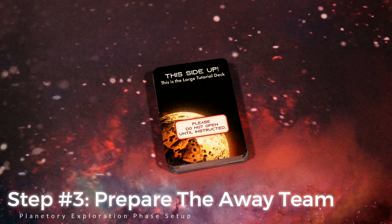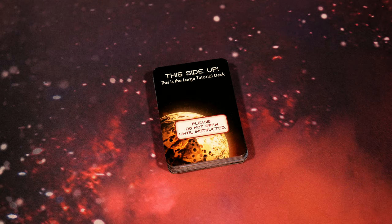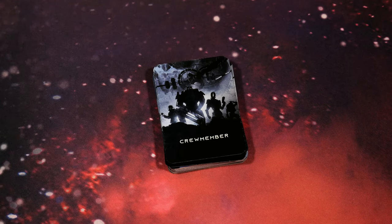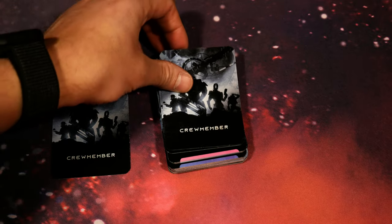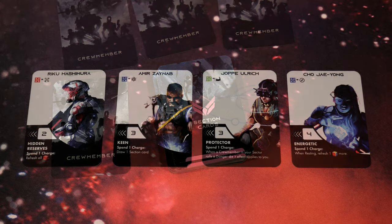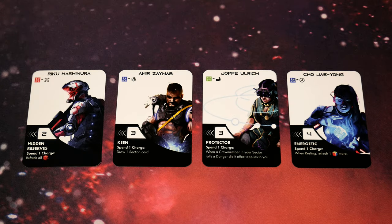Some pieces of the crust look large enough for a touchdown and we detect anomalous structures among the debris - we could take a look. Away team, just be careful not to bite off more than you can chew, there are plenty of other worlds on our list. Copy that, Vanguard, plotting the landing path. At this point we are going to prepare the away team. We unpack the large tutorial deck - a deck of 43 standard sized cards that came inside that awaiting bag.